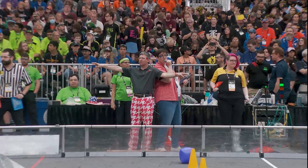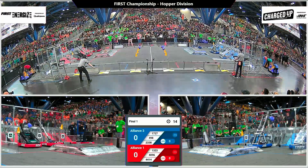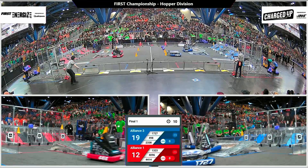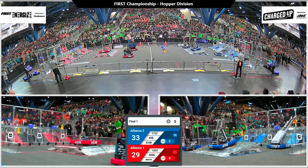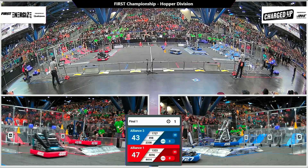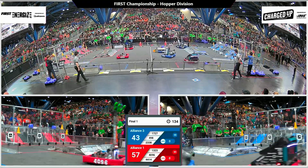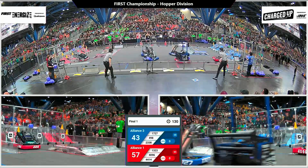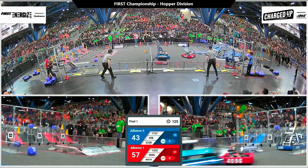We're off in finals match number one here on Hopper. Red alliance already placing three game pieces, same over on blue — these are teams with multiple robots and multi-game piece autos. Red scores seven game pieces, blue scores six. Each alliance gets a robot engaged on their charge station as we move into tele-op.